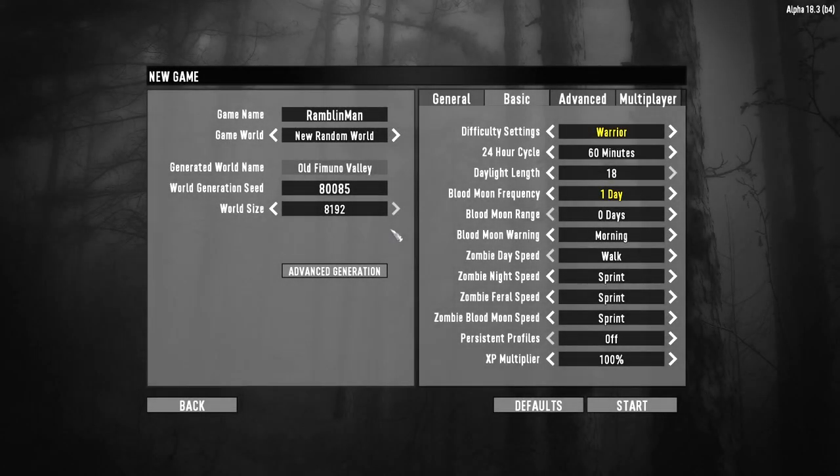Hey, what's up guys, Glock9 here and welcome to a new 7 Days to Die series. This one is Horde Every Night, Ramblin' Man. We're playing on a random gen world, the seed for that world is 80085. I know it says boobs, but I found it online and it sounds really cool, so we're gonna check it out.